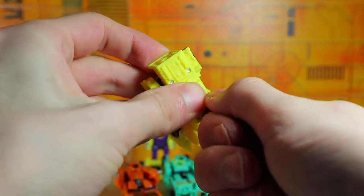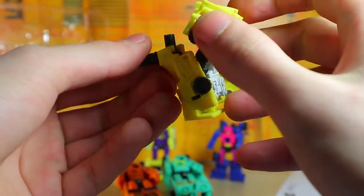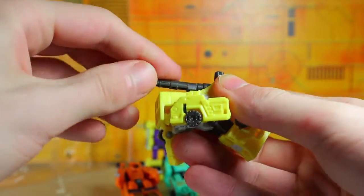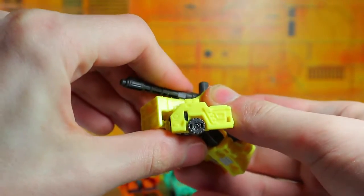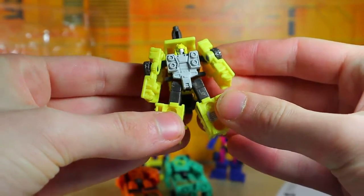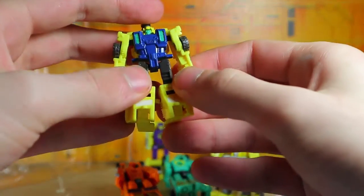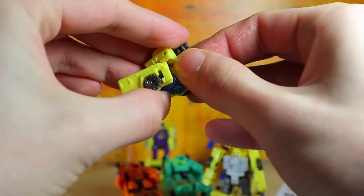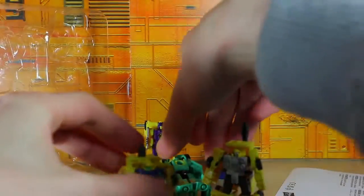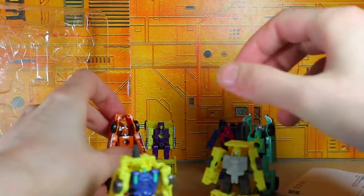What's cool about this is you can use that as just a basic gun, but what's really supposed to happen is you slide this from the bottom and plug that into place. There's a little tab right at the top that's supposed to go into it. I like these little guys especially — I like the combining Micromasters more than the regular ones. I like the paint deco on this guy; he looks pretty good with the green and blue highlights. That is the entirety of the Micromaster pack.